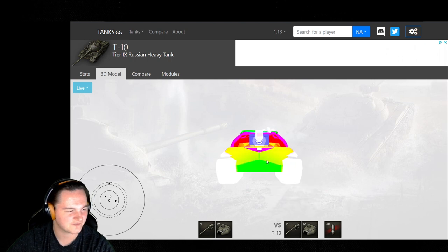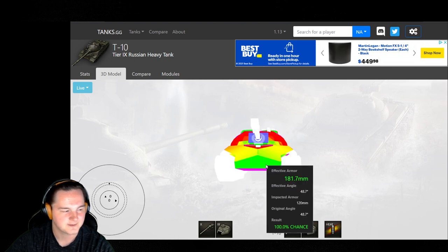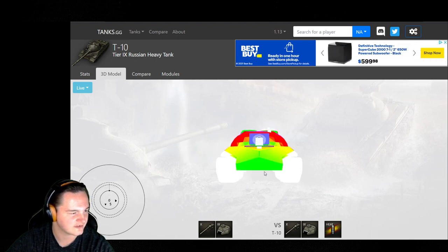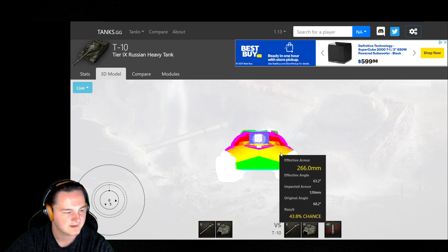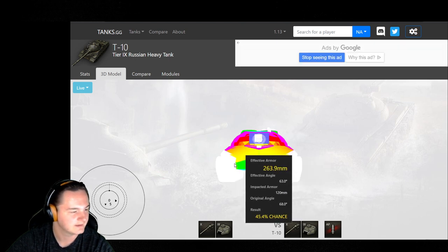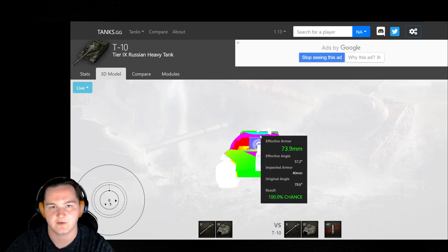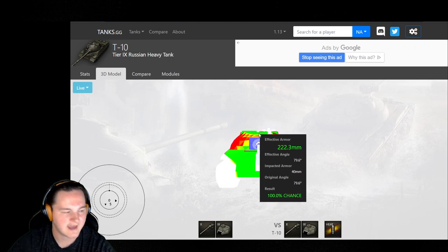Looking at the armor model from the front — this is up against its own gun, 258 AP and 340 heat. Against heat, your front armor is not going to hold off too well. Maxing out your 5 degrees of gun depression coming over a ridge gives you a little bit of extra armor up front — around 300mm against AP. You've also got a couple of auto-ricochet positions. The top armor is 40mm, so 122mm guns can't overmatch it. But if you're going against an M103 or T110E5 with a 120mm, they'll just auto-ricochet right off the top. Against heat rounds, however, the angle of the top armor means it can still be penetrated.